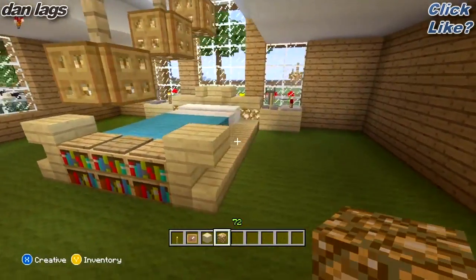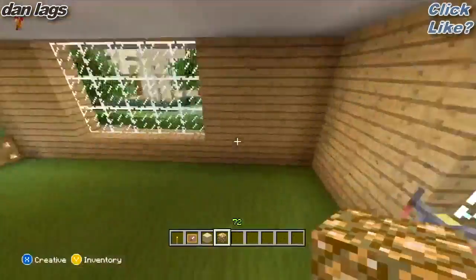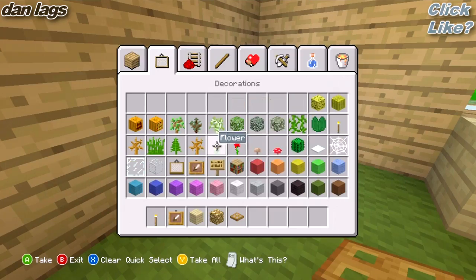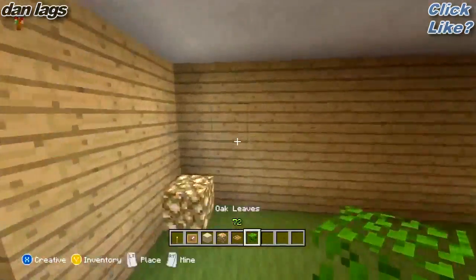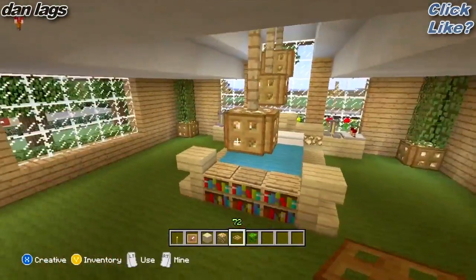Next, now that we have this nice bed out of the way, I'm going to place some more glowstone in these corners over here and here. Then I'm going to add some more shrubbery — first of all it lights up the room, and second of all it adds a nice little coloring effect. I'll take these oak leaf blocks and just line them all the way up, so now we have this nice perimeter of bushes.